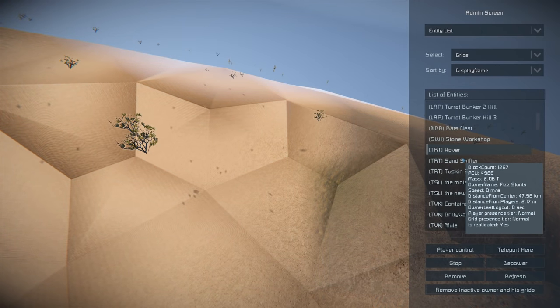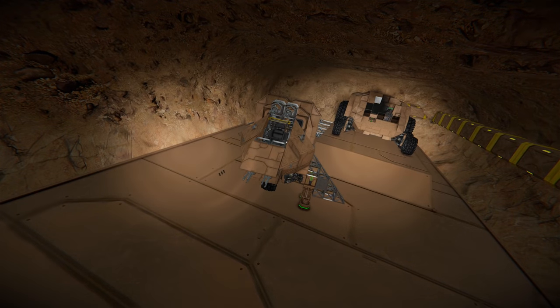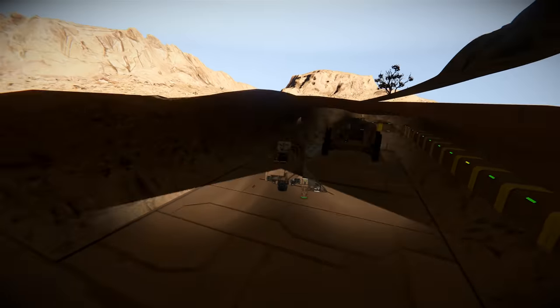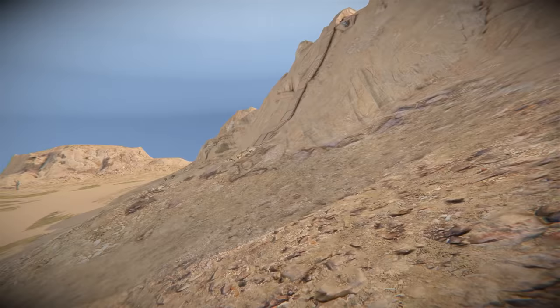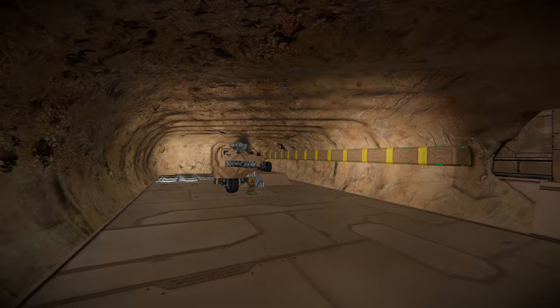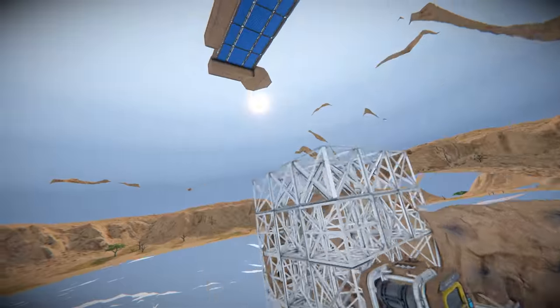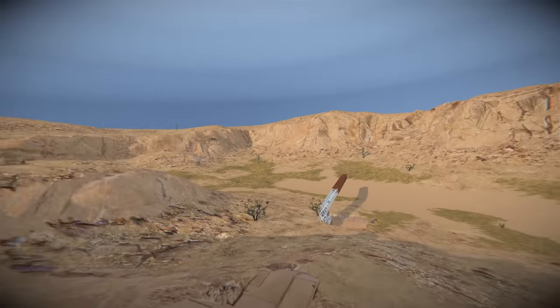Let's have a look at TRT — this looks like some of Physics's creations. They've got themselves another small little outpost base. To survive as a small player you have to hide and pick your enemies very wisely. It's a small facility with a ladder leading up to the top and solar completing it as well.